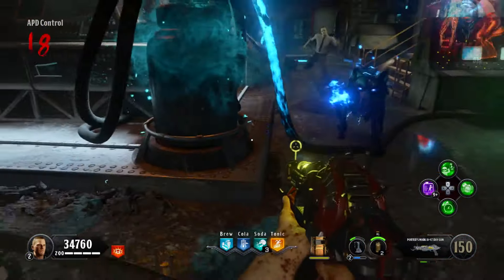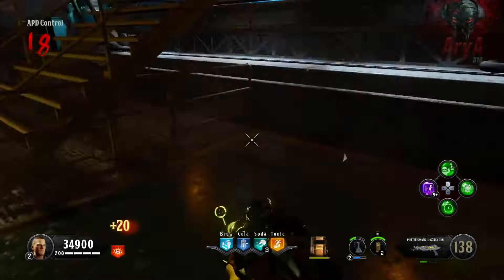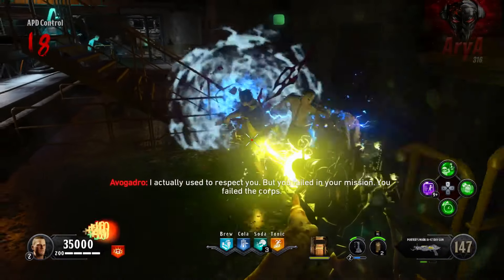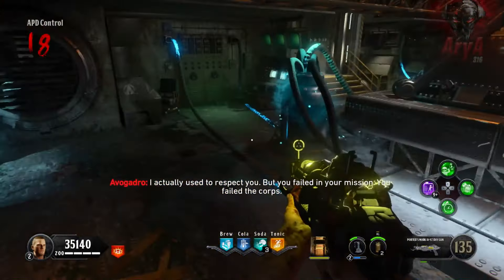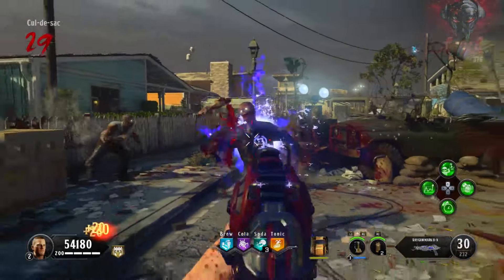There are four different variations of the Ray Gun Mark II in this map, not counting the original one of course. For simplicity purposes let's just call them by the color — we have blue, purple, orange, and yellow. Let's talk about each one and discuss their strengths and their weaknesses.